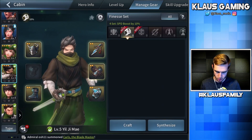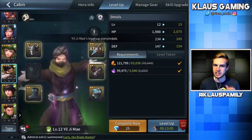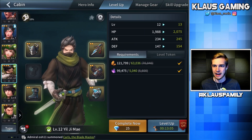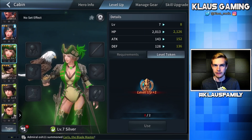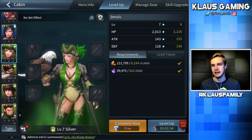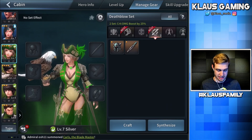I'm also going to level him up. Every time it says free, why not click the button? I accidentally wasted 11 diamonds, but now our main dude is level 12, with almost 2,000 HP, 234 attack, and 147 defense — it's good. There's a level token button but I don't have one; I guess that's an item you achieve. Silver is also a four-star that I got earlier today — she's a beast. We can probably give her some gear as well. She'll take finesse and death blow — that's pretty intense.